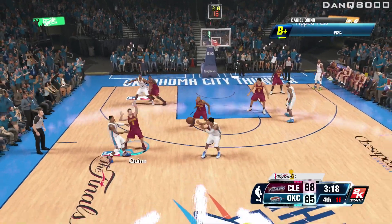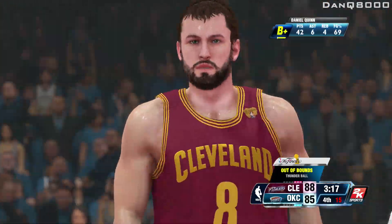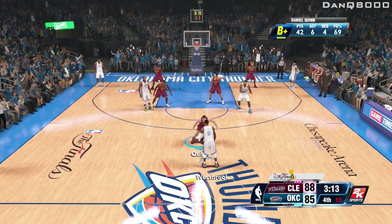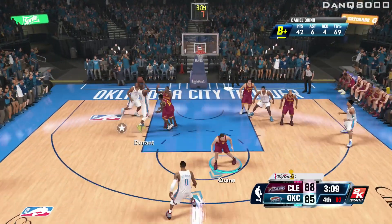I get a steal, pass to Land. Oh, I tipped it. That'll be Oklahoma City ball as it goes out of bounds. Thunder retain possession. Good timing — but do it again. It still nearly got through. It's an aggressive play — heads up defending, deflected away. Six to shoot.